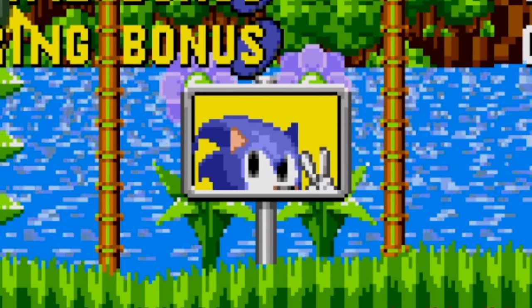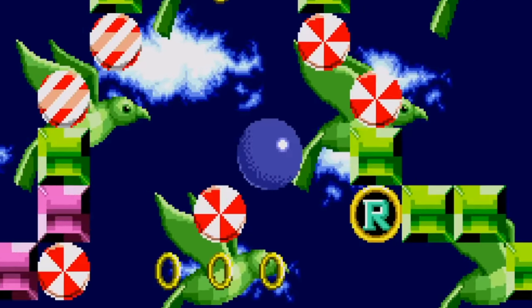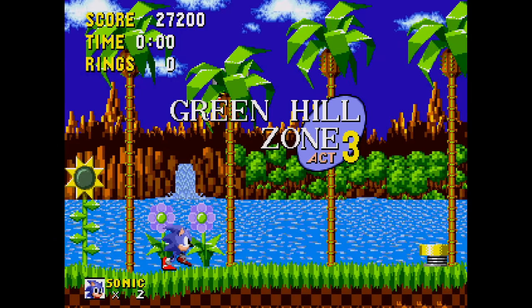I love that sign — he's like, peace, I'm short. What can I say? The old bonus game. We can still get that Chaos Emerald nice and easy. Green Hill Zone Act 3, getting closer to old Robotnik.